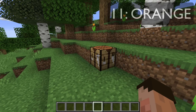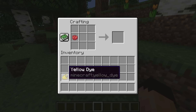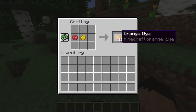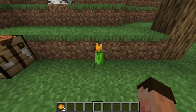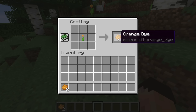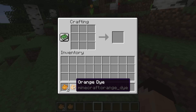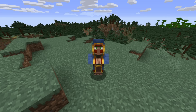We're going to go for that lovely orange colour now. Mix a red dye with a yellow dye — which we'll talk about later — and that gives you two orange dyes. Alternatively, find yourself some orange tulips and pop those into your crafting system for an orange dye. And just in case you've not noticed the pattern yet — wandering traders.